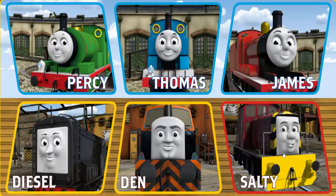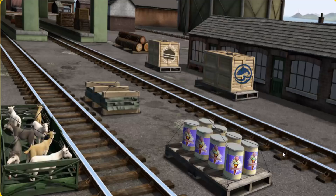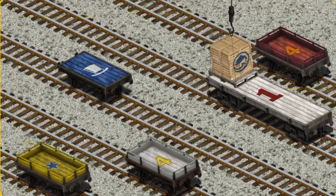It's a busy day at Brendam Docks. Thomas and his friends have many deliveries to make. Salty must deliver the crates of fish to Knapford Station. Show Cranky where the crates of fish are. That's it! Let's lift and load. Now the cargo must be loaded.